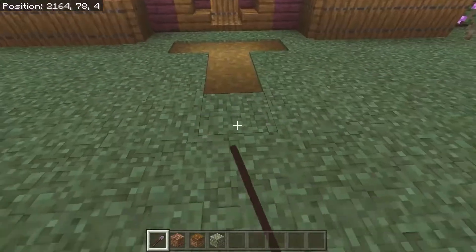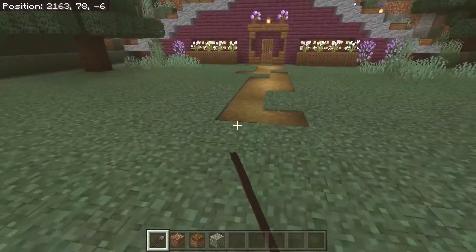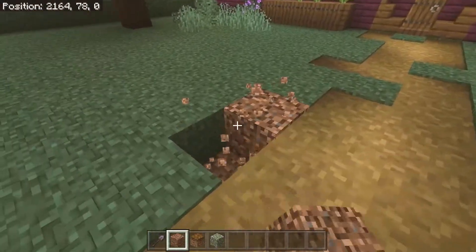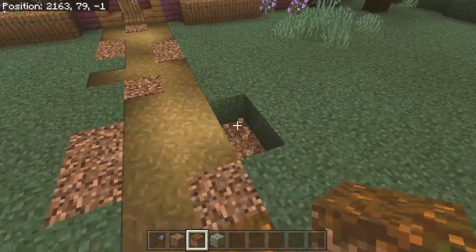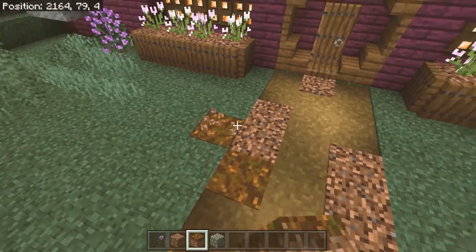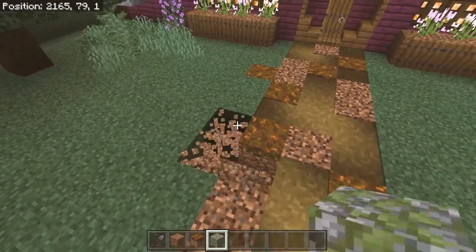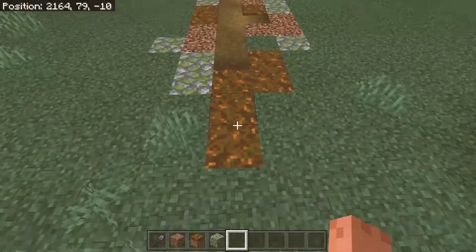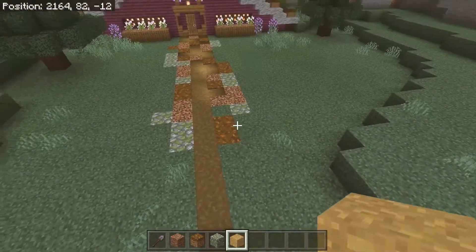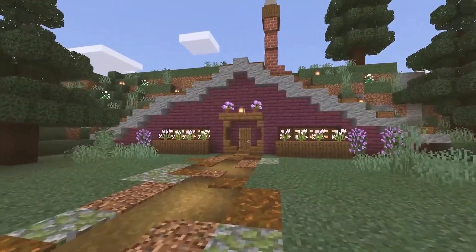Now we're going to work on a path going up to the front of the house. Use your shovel to draw out a basic pattern, then swap out some blocks for coarse dirt. I like to swap the outside blocks for coarse dirt and leave the centre of the path as path blocks — in real life the middle of a path is the most worn, so use path blocks for the centre and coarse dirt around the outside where dirt, stones, and grit would gather.